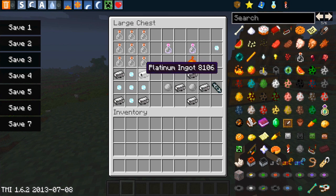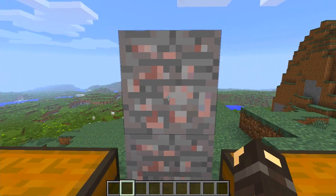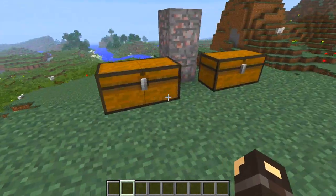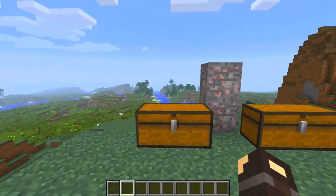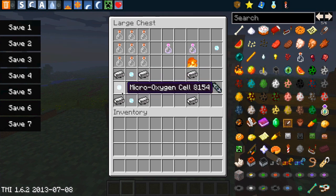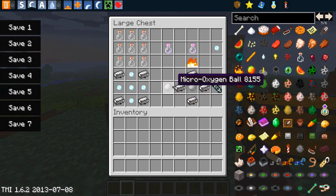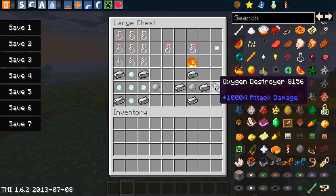Then you need to go exploring and find yourself platinum. This is one of the new ores introduced into this mod. It looks sort of like a slightly more red version of iron. It's fairly plentiful in and around the Minecraft world. You smelt the platinum ore into platinum ingots — you get four platinum ingots. Make yourself more micro oxygen cells and lay them out in a pattern with four platinum ingots on either side and five micro oxygen cells, and that gives you a micro oxygen ball. Then get four more platinum ingots, arrange them with the micro oxygen ball, and that will finally give you the oxygen destroyer.